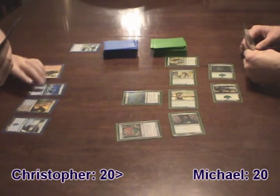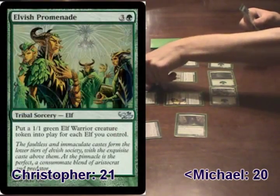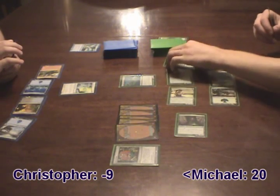Christopher played his fourth land and cast a Wall of Reverence, gaining one life at the end of his turn. But Michael played his Elvish Promenade to gain an extra five tokens, pumping all of his Elves to give Christopher lethal damage on Turn 4.